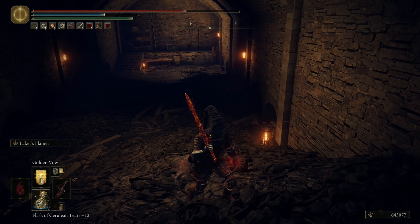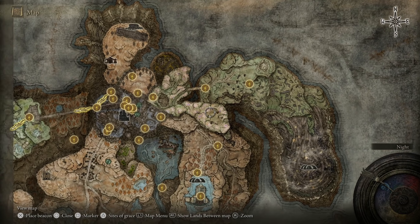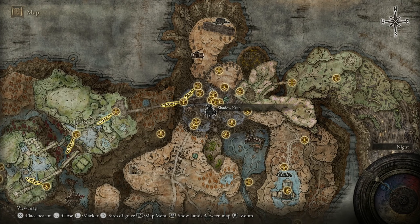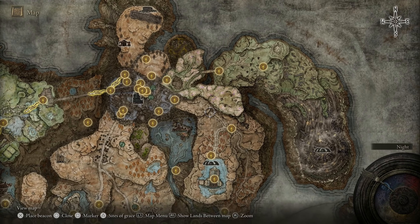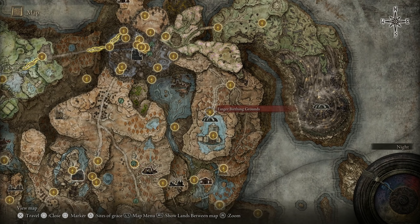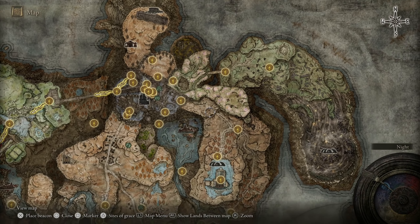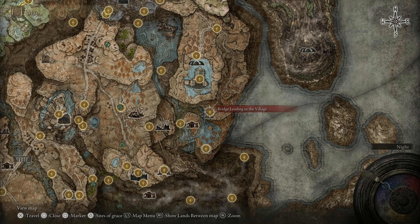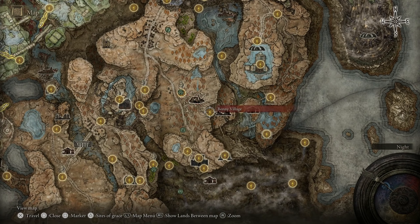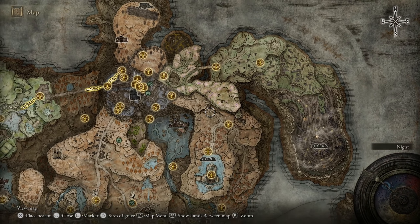After defeating the enemy, we're going to move on to the last location. It's a pretty short quest. We're going to go to Shadow Keep — specifically the District Entrance. You can spawn and go up from there, but I'll show you how to get there from Bonnie Village. Let's spawn at Bonnie Village and go all the way up.